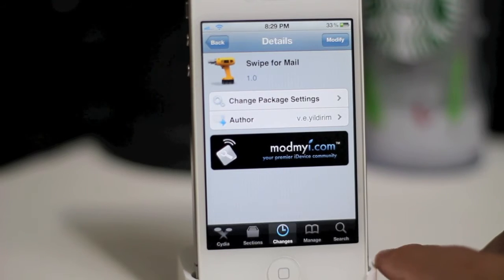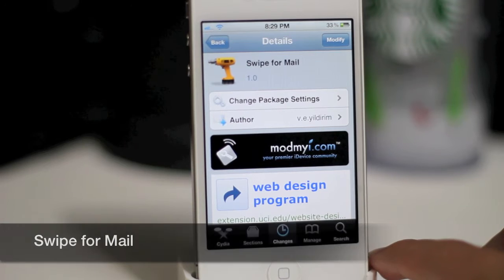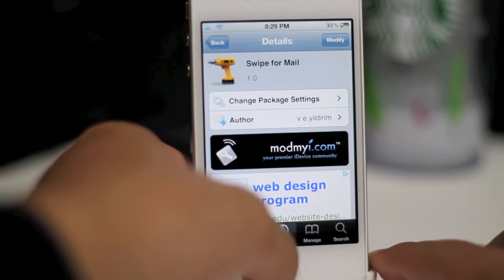Hey guys, what's going on? It's Mervyn from Tech is Geek. Today we have a brand new Cydia tweak — this one is called Swipe for Mail. You can find it for free under the ModMyi repo. Let's go ahead and show it to you guys real quick.